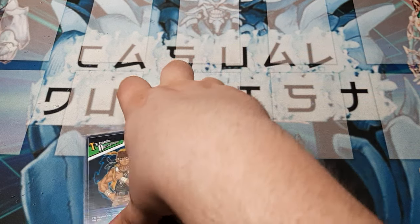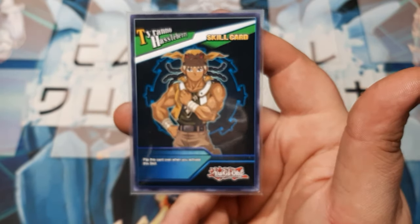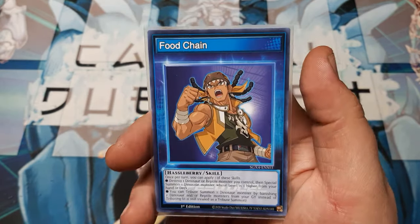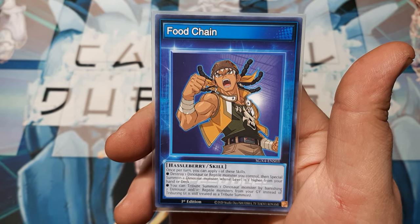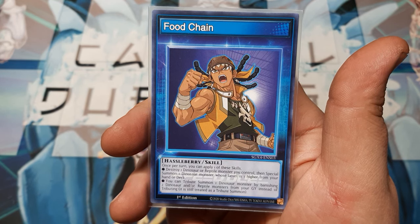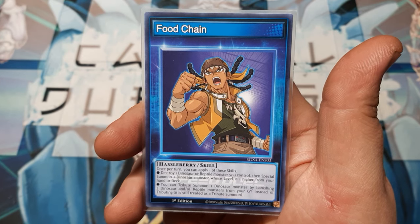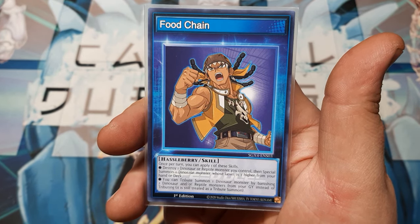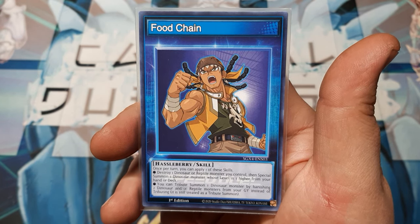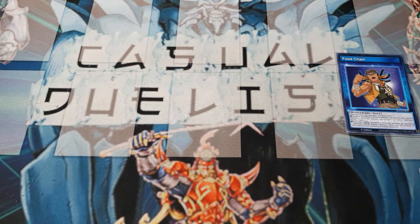So, Food Chain — how does the skill work? You flip this over when you activate the skill. Unlike a couple of the last videos, those skills started the game face up; this one, not so much. Once per turn, apply one of the following: destroy a dinosaur or reptile you control and special summon one dinosaur that is one level higher from either the hand or the deck. Or you can tribute one dinosaur by banishing two dinosaurs and/or reptiles from the graveyard instead of tributing. This still counts as a tribute summon.